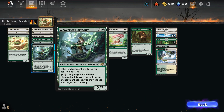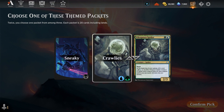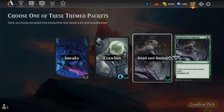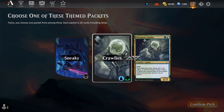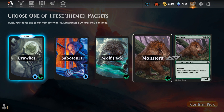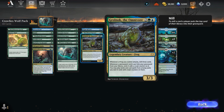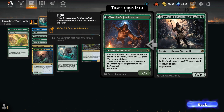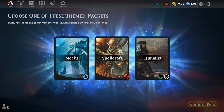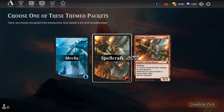This is great if you want to experience limited magic without having to go through a draft first. It's a very casual environment and guaranteed to be a ton of fun. At any point you can resign from the event to enter it once again and choose new packets, or if you're enjoying your current configuration, you can play for as long as you want. Packets are constantly being updated with themes from new expansions, so you won't have to wait very long to find Dominaria United packets in the event.